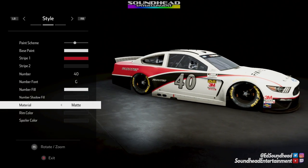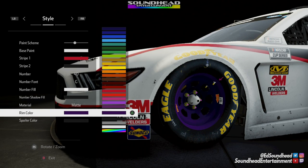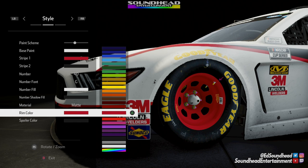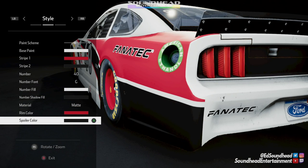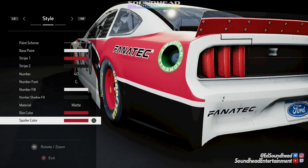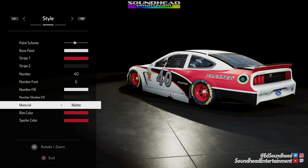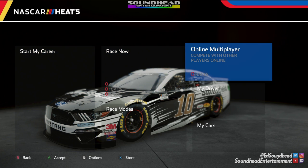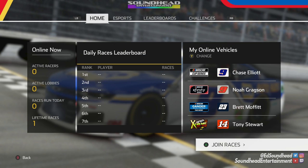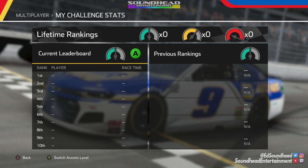I'm having a tough time deciding between gloss and matte, so I'll leave it on matte and move to the rim color — because you can now fully customize the rim color. Before, in previous games, you only had a couple of options. Now you can choose from the entire color list, and you can do the same for the spoiler. Some teams paint these, some don't, so if you want to match your favorite team or just make your car as beautiful as possible, you have those extra options. In the online multiplayer section, there's a new mode in NASCAR Heat 5: online challenges. You can compete and wind up on leaderboards with different ones for different difficulties.